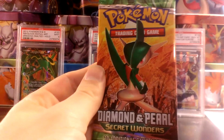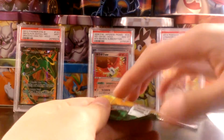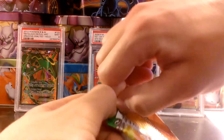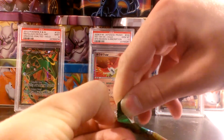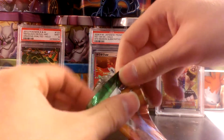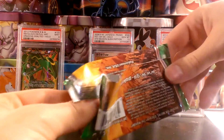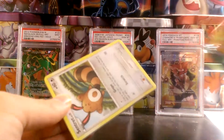Let's start with the Diamond and Pearl Secret Wonders pack. I'd love to get any ultra rare out of these 3 packs. It would be fantastic to get one out of the EX Power Keepers pack, as the EX series are my favorite series of Pokemon cards.